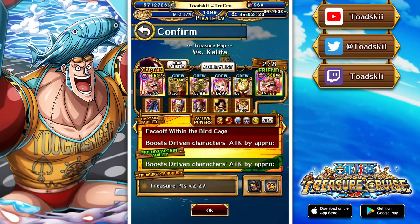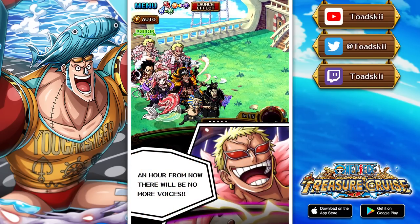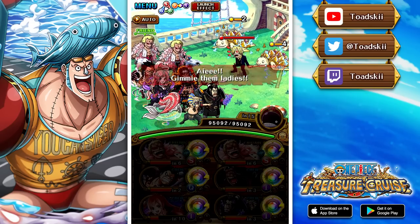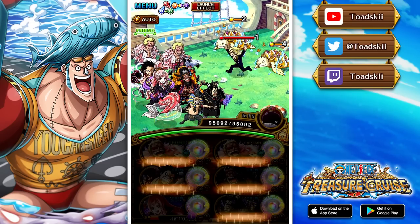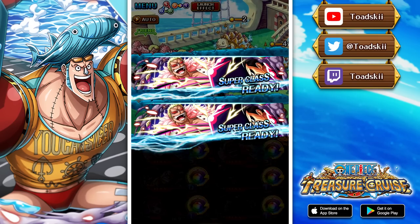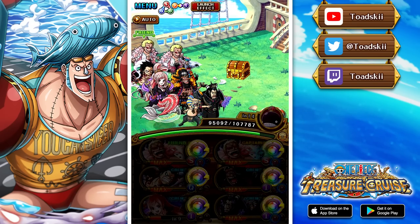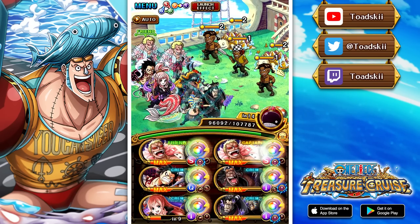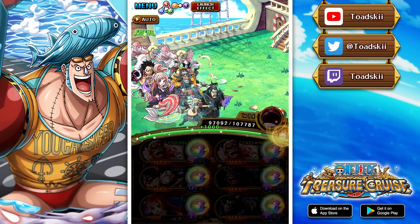Moving on to the secondary battle rush team — this is the one that saw a huge change from what we had previously. In my treasure map team building video I had a team with Cat Viper as the captain, but I opted for Doflamingo instead because it allows us to use point-boosting characters. It has the same sort of speed as a Cat Viper team and lets us use Magellan and Hanyable, who is a relatively high point booster, along with Blackbeard as a decent point booster.